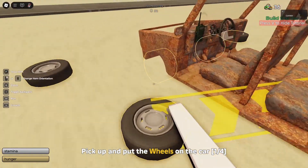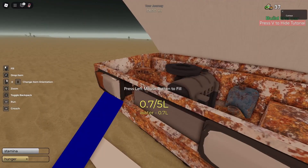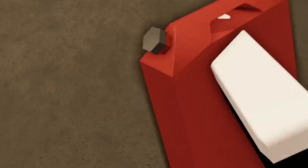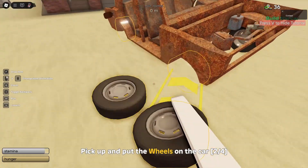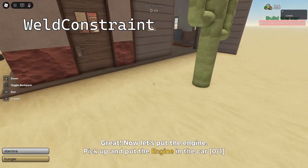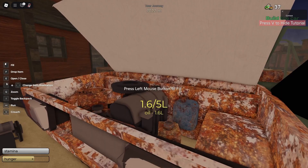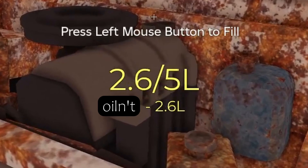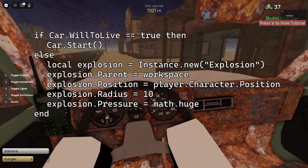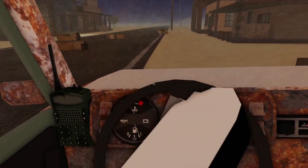These cars, as you know, have a lot of things they need to work, such as fuel, oil, radiator water, and the souls of the damned — I did make up one of those, and it was fuel. The car itself is one model, and as you attach more parts, weld constraints are used to attach the parts to the car. This allows the car script to know how many souls are in the fuel tank, or how much oil is in the engine, or if the liquid in the engine even is oil. More if statements are used to determine if the car should start based on what goes where, and if even one thing is slightly wrong, the car will die.